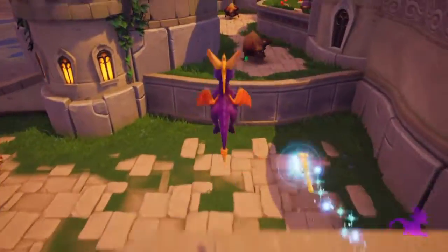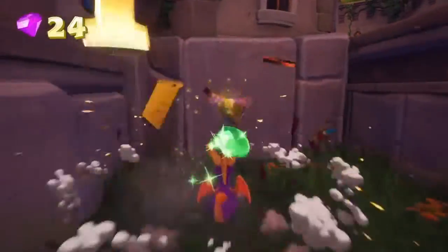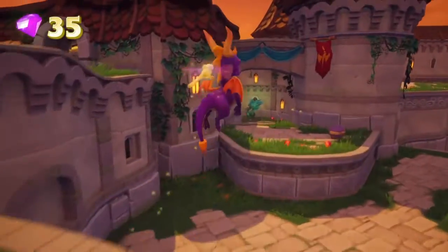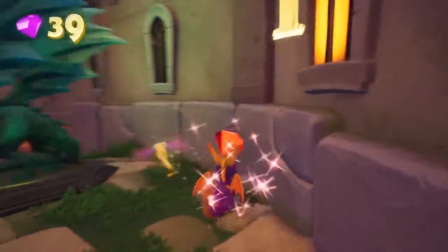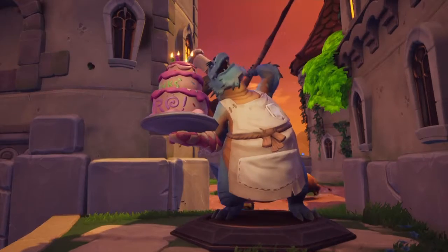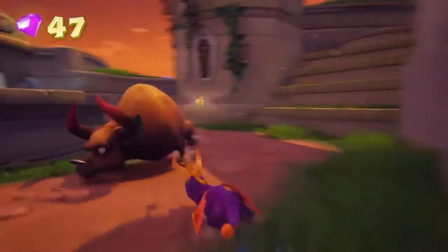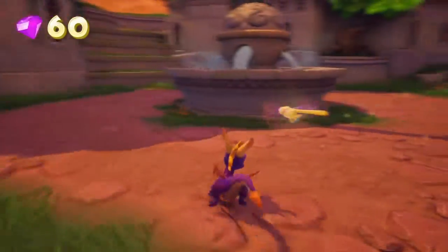When we get to Dream Weavers, I'm not gonna know some of those characters' names — Dream Weavers is something else. Thanks Spyro, I have the worst itch on the tip of my wing! Did you know you get your longest glides by pressing the jump button at the very top of your jump? Oh yeah, I hear him — I know he's here, I gotta deal with him.